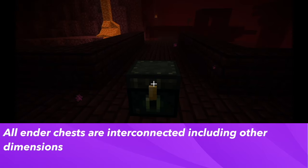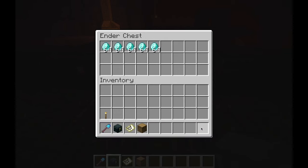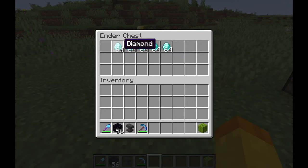All ender chests for the player are interconnected, including in other dimensions. This makes it easier to transport items from the End or the Nether. It gives you a backup inventory of items that are easy to access instead of having to put everything in your inventory.